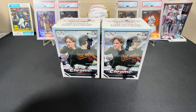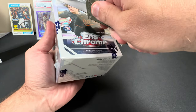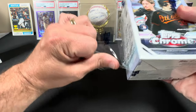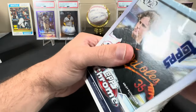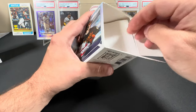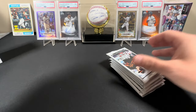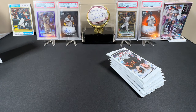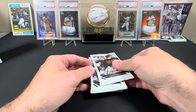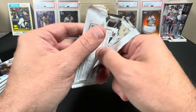I've been hitting some absolute nukes out of these boxes. By the time you see this video, there was a Brett Beatty autographed rookie blue wave numbered to 150 that I pulled — extremely happy with that. Got the Jordan Walker Sepia, Volpe Sepia, and a couple other decent cards. Blasters have been amazing this year, completely different from 2022 — 2022 was straight trash bags, as far as my luck went.